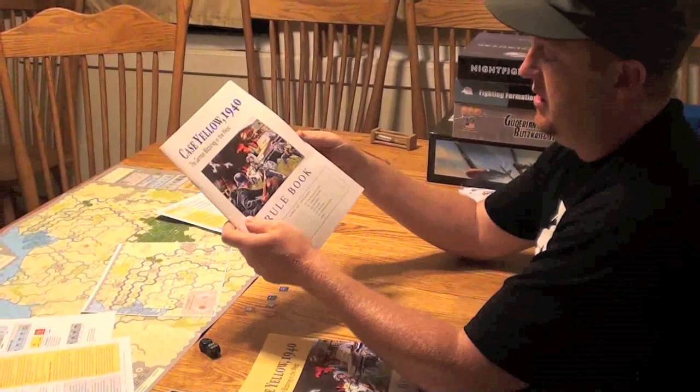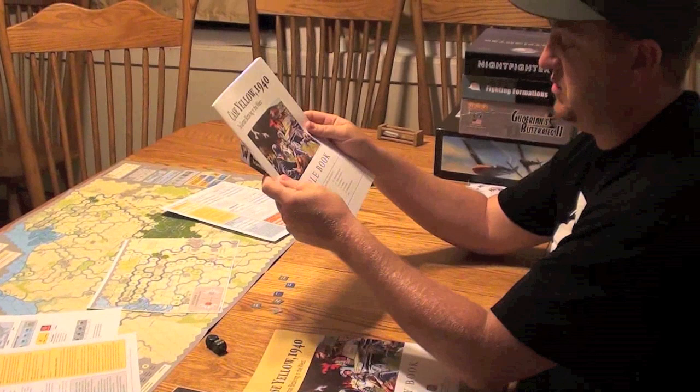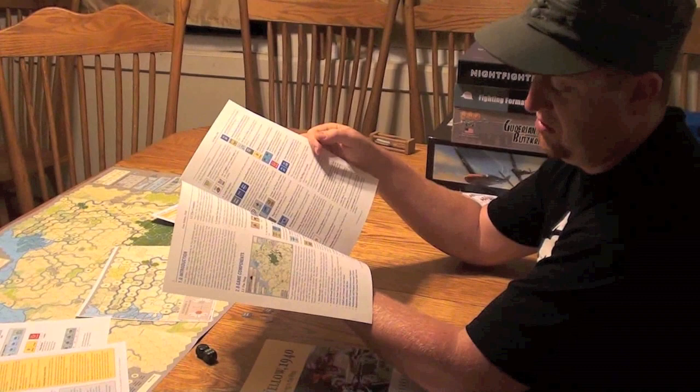So what comes in the box? You've got the rules first — good quality color production. How many pages are there? 23 pages of basic rules with introduction and examples of play and full-colored pictures. Laid out in a traditional war game way with the sub points and the numbers and all that.